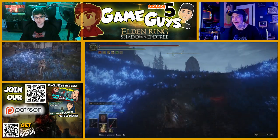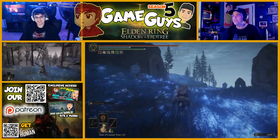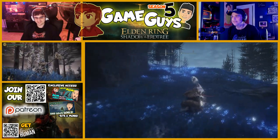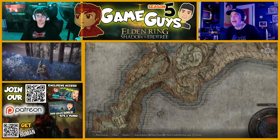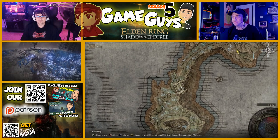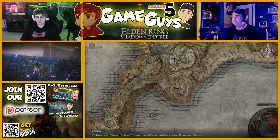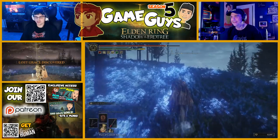We're going to the tip of the penis — because that's where the scatter tree fragment is. No no no, it's the other way around. Wait, what was I missing? I can't believe we're doing this. We're at the ball sack — okay, we're at the scrotum. That's the helmet. At the scrotum, you're going to find a site of grace and a Cross of Miquella.